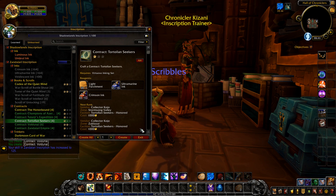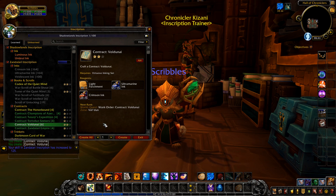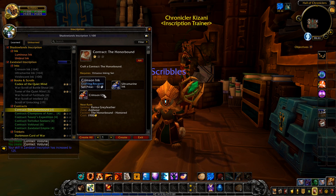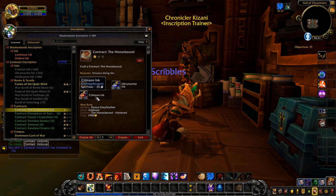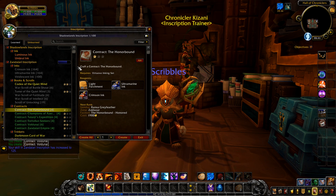We hit a little snafu — the recipe has actually already gone green, so that's annoying. I'm not sure how we make rank 3, but I've noticed the honor bound is still yellow. We need a lot more crimson and ultramarine ink, which is fine, though maybe the crimson could be a bit of a challenge.